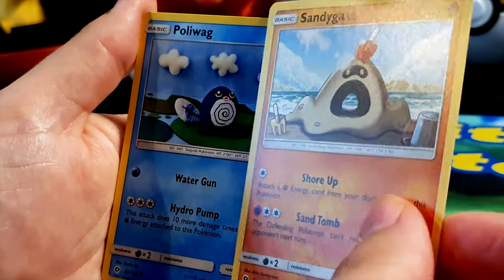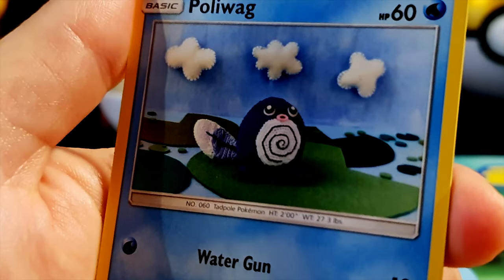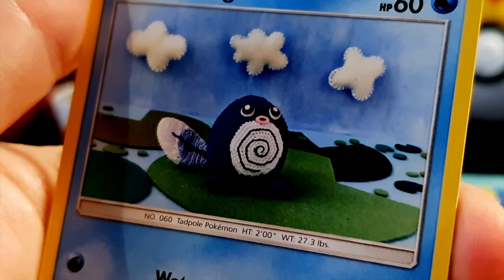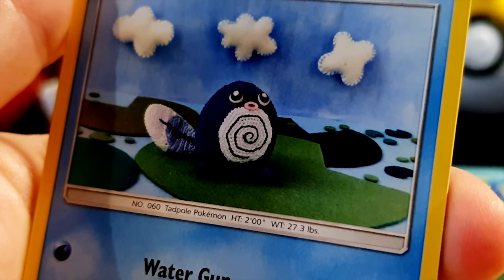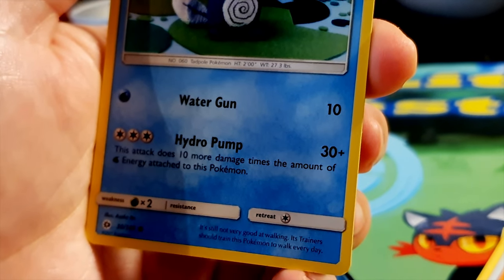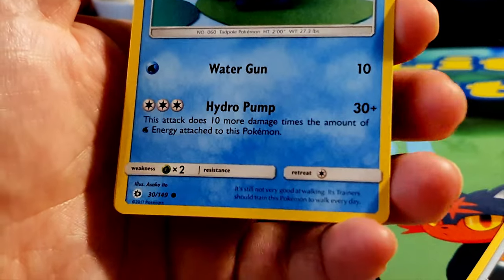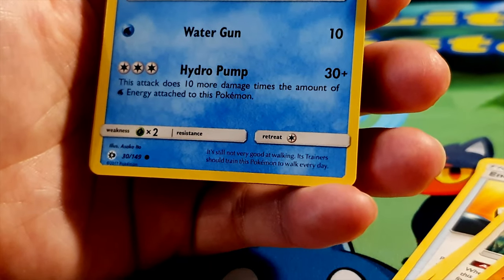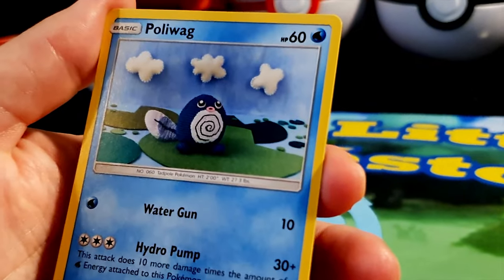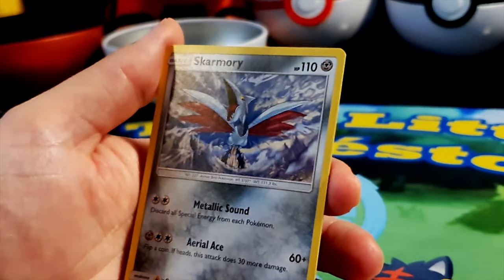Poliwag! HP 60, water type — a tadpole Pokémon with a lovely knitted-style artwork effect. Two moves: Water Gun for 10 damage and Hydro Pump for 30 plus damage — this attack does 10 more damage for each water energy attached to this Pokémon. Weakness to grass type. It's still not very good at walking, so its trainer should train it every day. Illustrated by Asaka Ito. You've got to train him to walk — cutie!